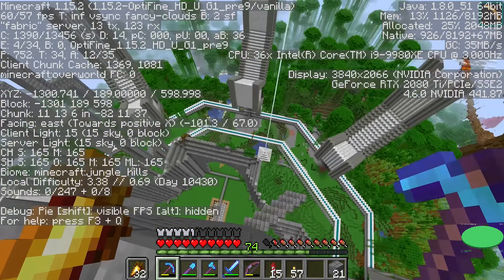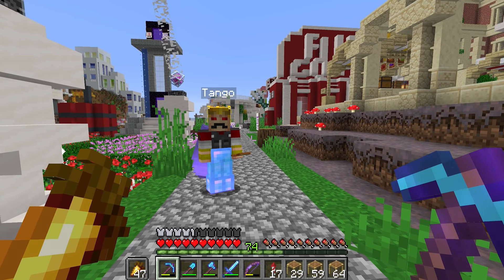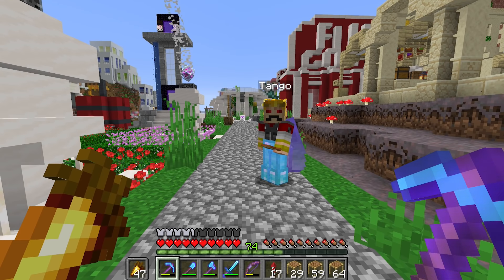Thankfully Tango has responded to my messages — it looks like we might get my mustache back. Let's meet up with him and do some form of trade. Look, I've just had a meeting with Grian. We've discussed things for the Mumbo for Mayor stuff and it's all positive, but he did stipulate that my horrendous face can't run for mayor, so we've put a bag on my head.